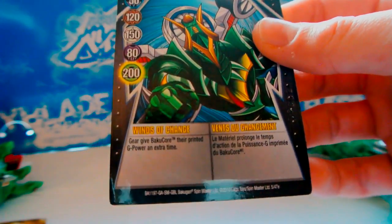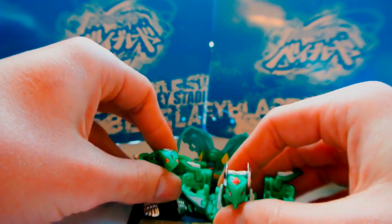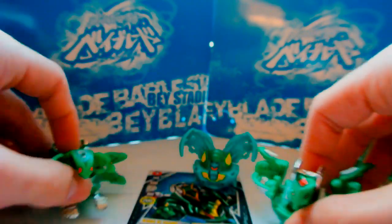My silver gate card was Winds of Change. It says: give Baku-Core their printed G Power an extra time. I wasn't really sure what a Baku-Core was, but apparently all of these count as Baku-Core — I asked on Bakugan Wiki a long time ago and someone confirmed that. This would allow things like Phosphos, Plitheon, or Harpus — who normally have lower G Powers — to compete with some of the heavier hitters. Because otherwise they aren't going to be very competitive with 750, 520, and 300 — but if it's 1500, 1040, and 600, that's at least a higher chance of winning with raw G Power.